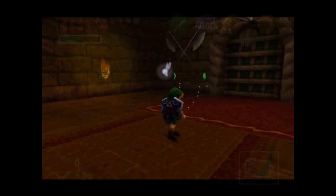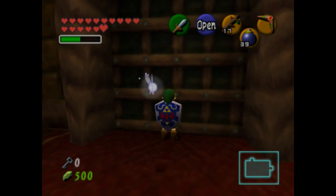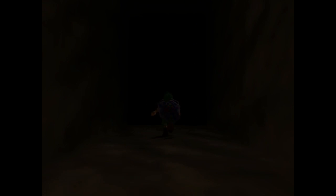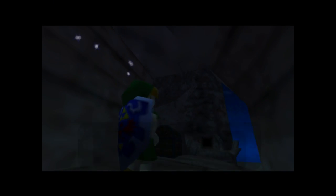The Iron Knuckle can also break down the pillars and the throne it's sitting on. If you're down some hearts, they'll reveal three hearts apiece, and if you're full on hearts, it'll instead show rupees.